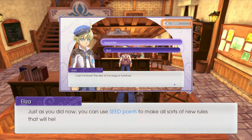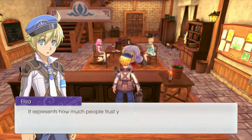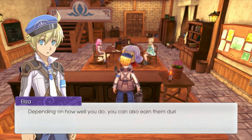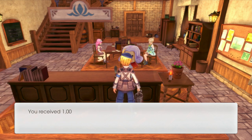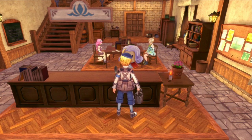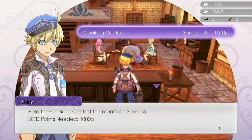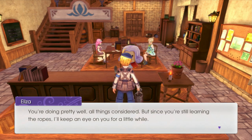Looks like you're getting the hang of this. Just as you did now, you can use seed points to make all sorts of new rules to help the town grow. What are seed points? It's displayed in the upper right corner — it represents how much people trust you in numerical form. You'll earn more seed points by helping people around town, dealing with unruly monsters, shipping items, chatting to people every day, or doing well at festivals. You received 1,000 seed points. Let's try making a directive for a festival — hold a cooking contest this month.